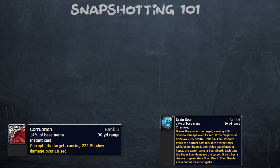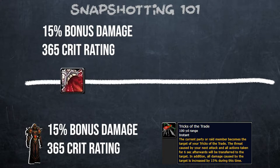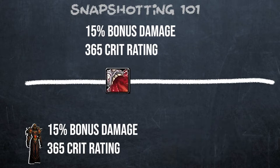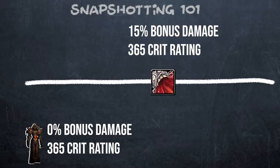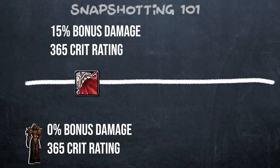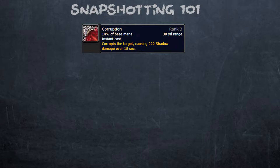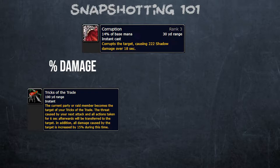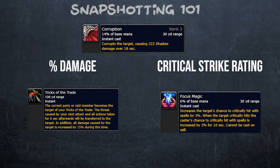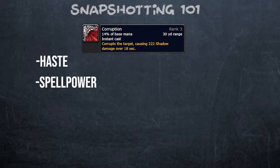Before we go into the example fight, we have to discuss snapshotting and how it affects the warlock spells Corruption and Drain Soul. When you cast a spell like Corruption, the game checks the stats of your character at that moment in time and takes a snapshot of them. These stats are then carried with the Corruption throughout the duration of its life, so even if you refresh it with Shadow Bolt, these stats roll over into the refreshed Corruption. But if you refresh Corruption by casting the spell again, it will take your new stats. For Corruption, we worry about percent damage increases from things like Tricks of the Trade and your critical strike rating. Things that don't carry over and are updated dynamically are haste, spell power, and all debuffs on the boss.